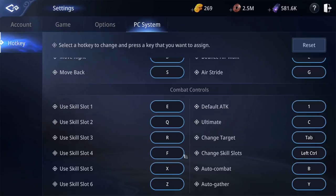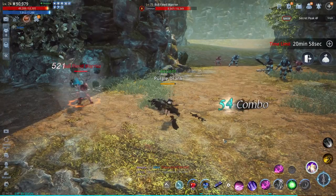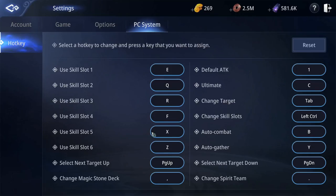Next, I have R and F for the third and fourth ability. On my healing skill bar I have utility abilities, and my bashes on the attack skill bar. Finally, I have X and Z for buffs on the healing bar and non-bash damaging abilities on the attack bar. Again, they are backwards to match the layout of the abilities on the screen.